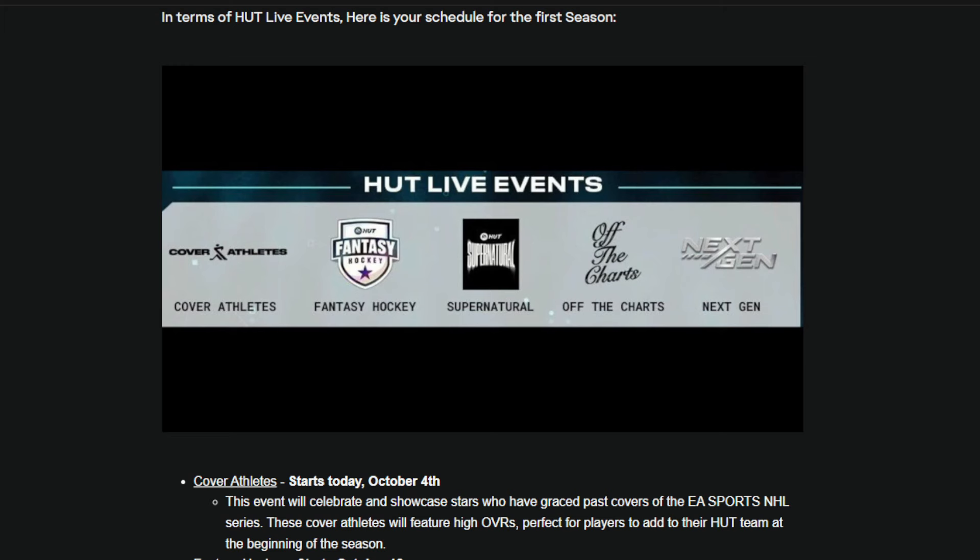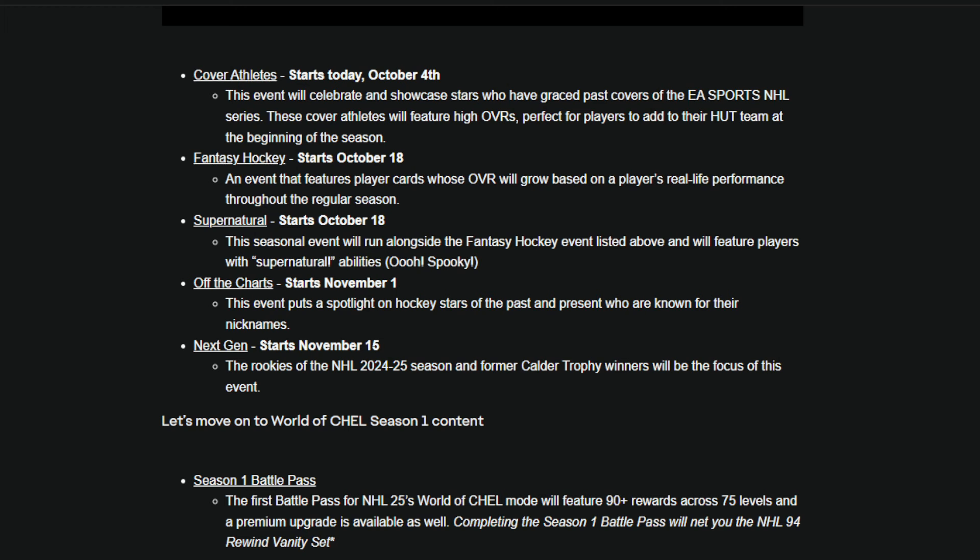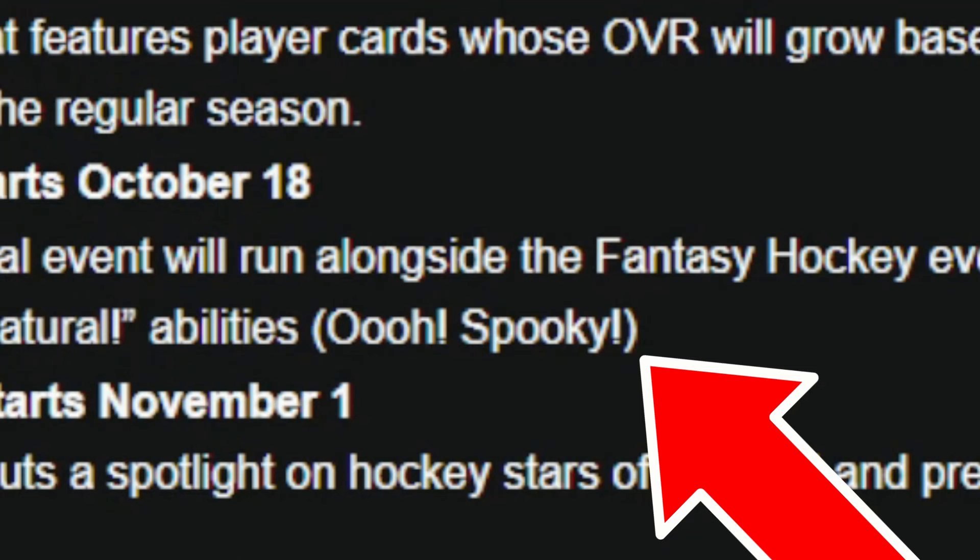Event number 3 looks like the Supernatural event — probably Halloween-themed. Also starting October 18th is the Supernatural event, which is a seasonal event that will run alongside Fantasy Hockey and will feature players with supernatural abilities. Could this mean we're getting new abilities in the game, or are they just going to wipe out the abilities for those cards — like the MSP just has a 0 for their Superstar ability? Who knows.